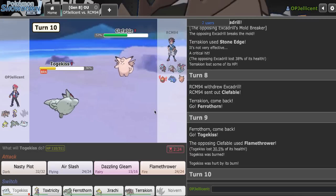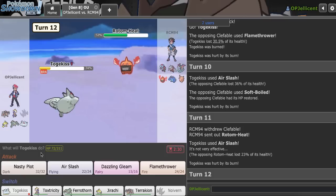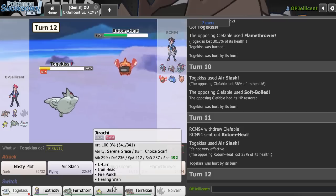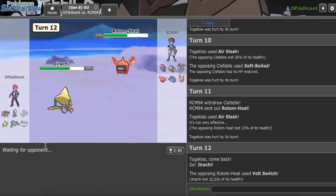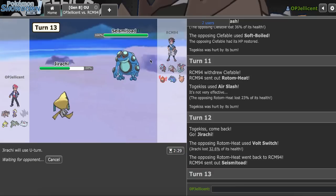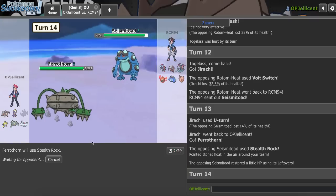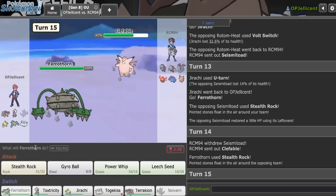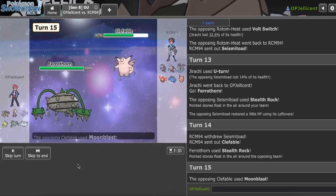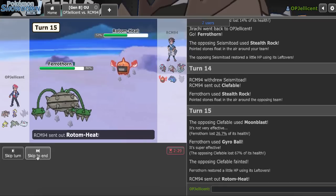So it's not Scarf Dragapult — it's something else. Togekiss gets burnt, which is not great. I go for Air Slash but they get the Recovery move off. I'm happy with damage on Togekiss, though. I go Jirachi on the Volt Switch — that'll force in Toad, and I can get in Ferrothorn to wear their team down for the endgame with Jirachi. I U-turn to get chip, then bring in Ferrothorn for Stealth Rocks. I try not to go hard into Terrakion.